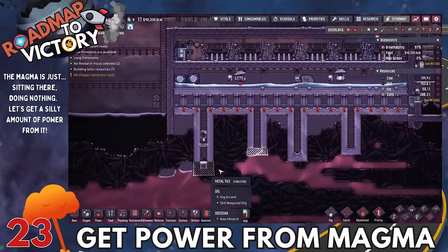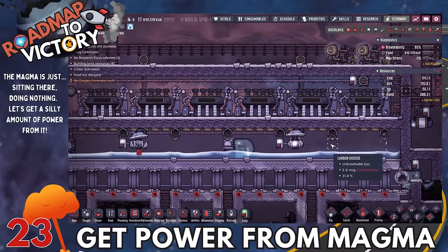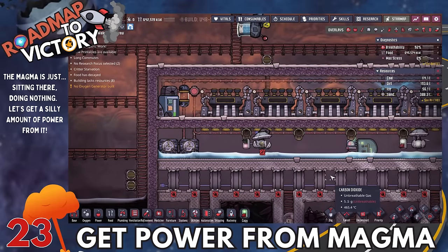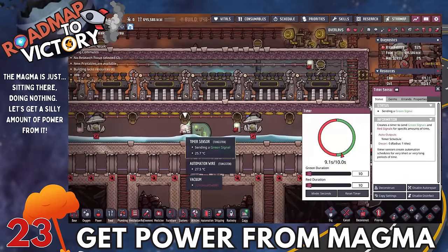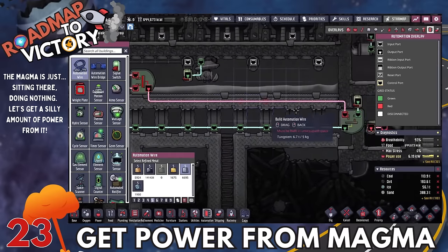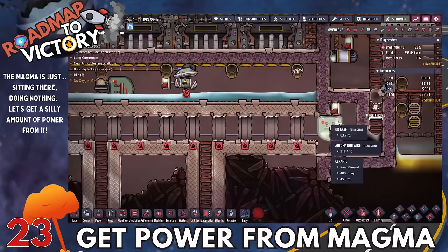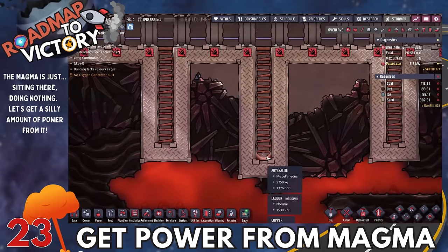The very bottom of the map is the magma biome. This is where your power needs are really going to skyrocket — you're going to have a lot of needs to power your aqua tuners, which are very expensive. You'll also need to power your metal refinery and other high-draw machinery as your base gets really big. The magma sitting down here is extremely hot, but I'd just view anything extremely hot as free power. It's a complicated setup, but this is the late-game area we're entering, and this can power you for pretty much the rest of the game.